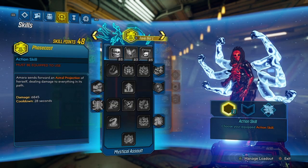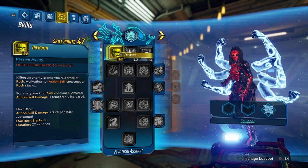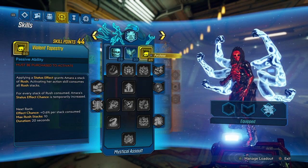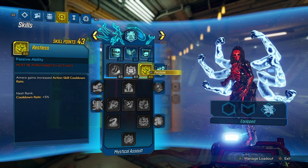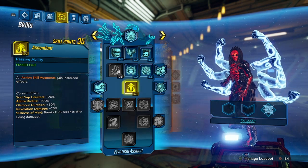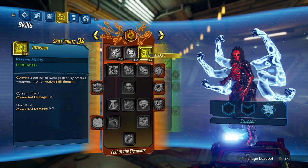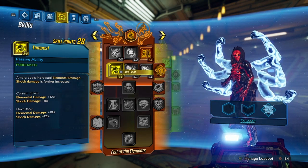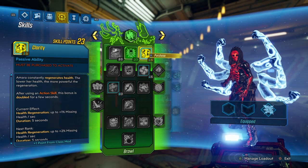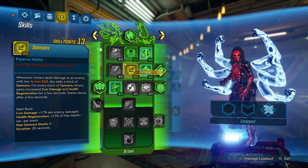Now we're going to move on to the skill tree. Starting with the blue tree: put one point into Do Harm, three points into Fast Hands, one point into Violent, four points into Restless, three points into Transcend, and one point into Ascendant. Then move on to the orange tree: put five points into Infusion and four points into Tempest.